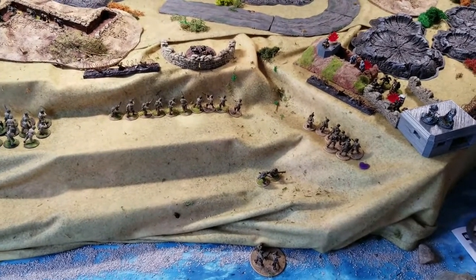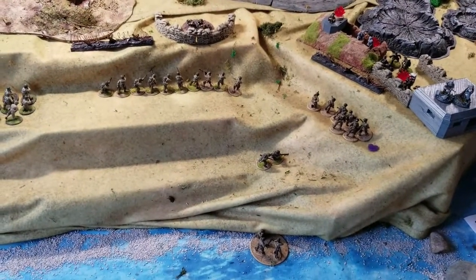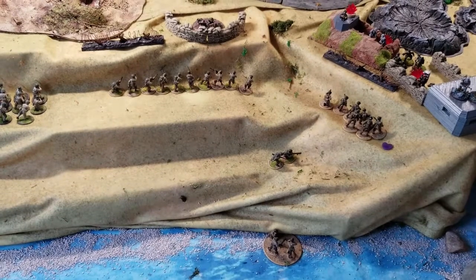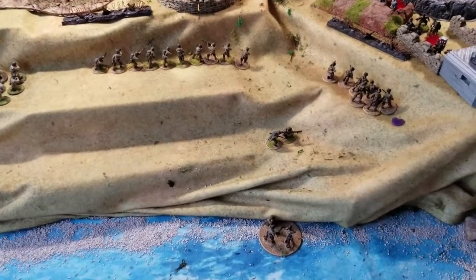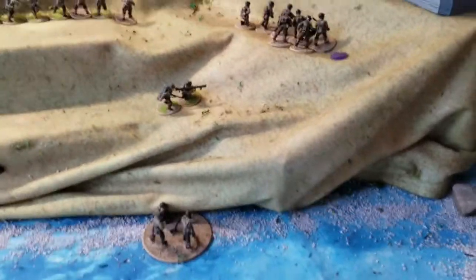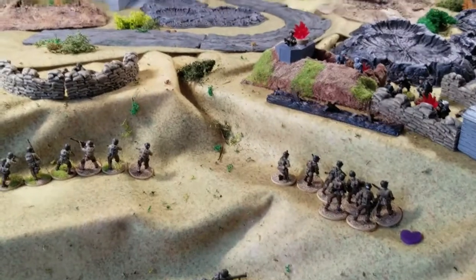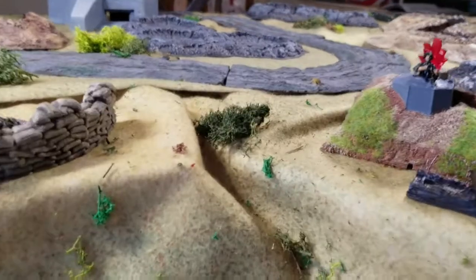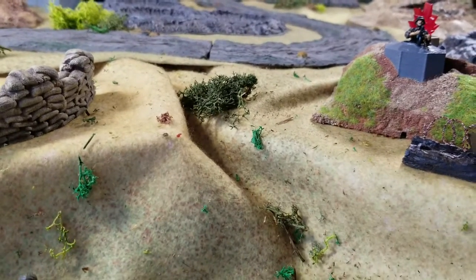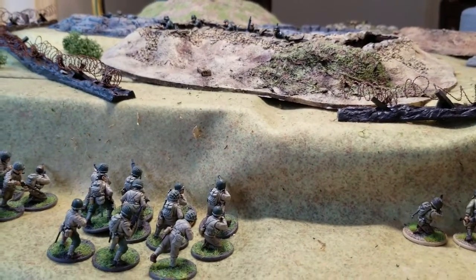Here we are at Pointe du Hoc, end of turn one. The first thing that happened was the Rangers advanced to the first level of the cliff because of the free run order they get as Rangers — they're closing in on the wire. The preparatory bombardment definitely suppressed the Germans and removed some barbed wire entanglements. At one little gap there's no barbed wire, and over here another section was removed as well.